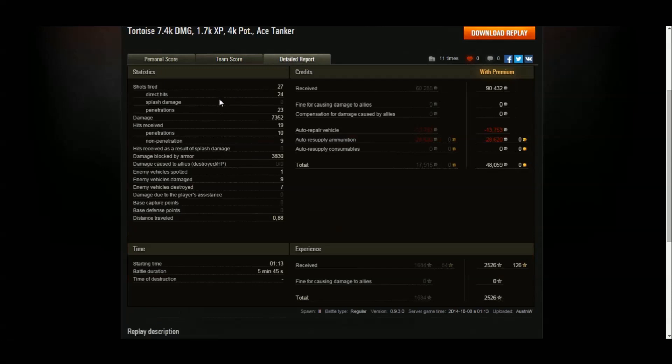That, folks, is what the Tortoise is capable of when you don't expose your turret. Not surprisingly, that was an ace tanker for Austin W. No arty in play — he picked up a Steel Wall, bounced a lot of shots, picked up top gun, and also picked up High Caliber. He finished top on XP with 1684 XP, 7352 damage, and seven kills in just inside six minutes. 27 shots fired, 24 hits, and 23 penetrations. The gun on the Tortoise is very, very good — a reload that a lot of people underestimate.